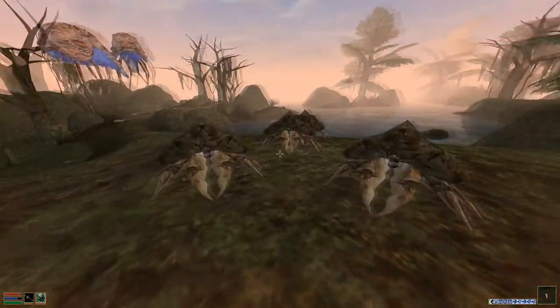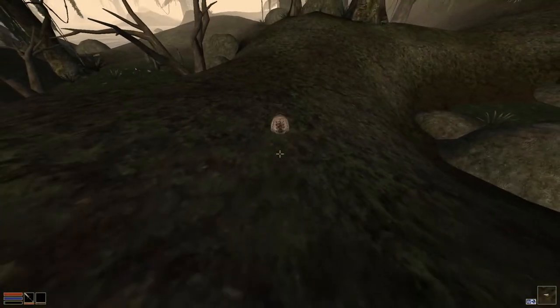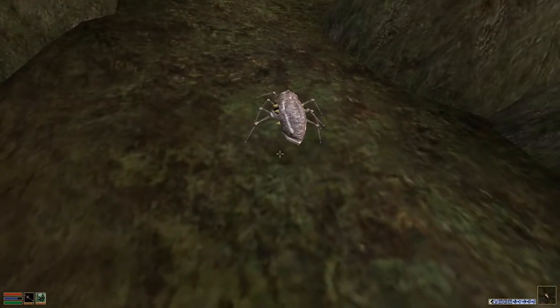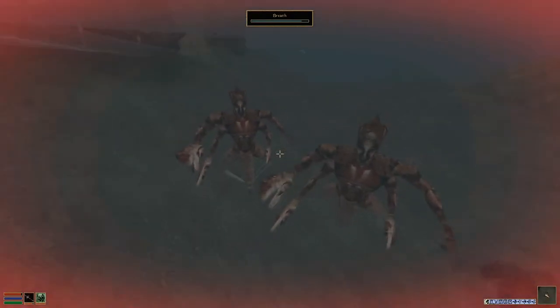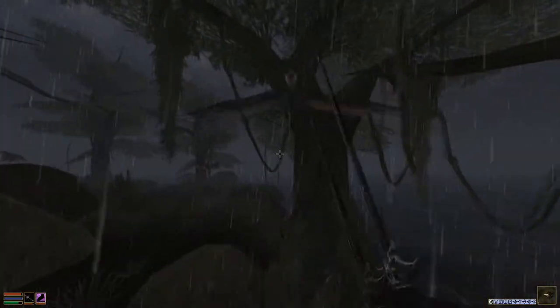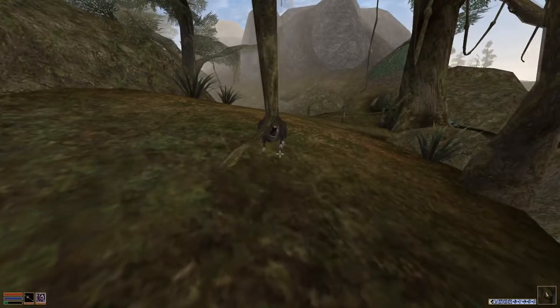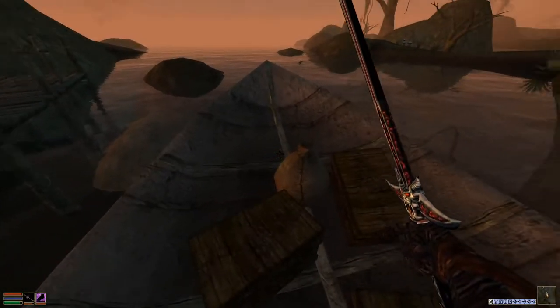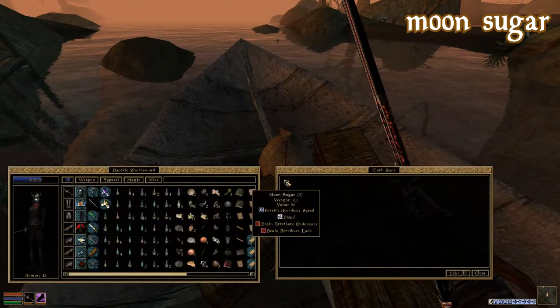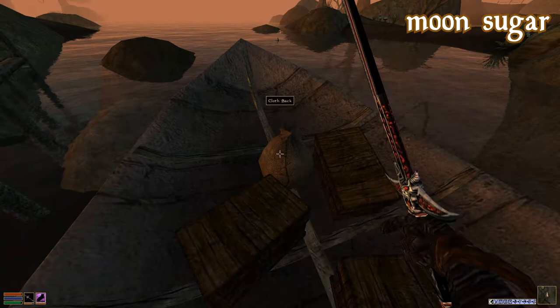In addition to the plants, there's plenty of mud crabs, nix hounds, netch, qualma foragers, scribs, slaughter fish, drew, and of course cliff racers. There's also some kagooti and rats roaming around here as well. Another ingredient you're likely to stumble upon in the Bitter Coast is moonsugar. This is smuggler's territory after all, so check out all the hollowed tree stumps and shipwrecks if you're looking to put a little pep in your step.